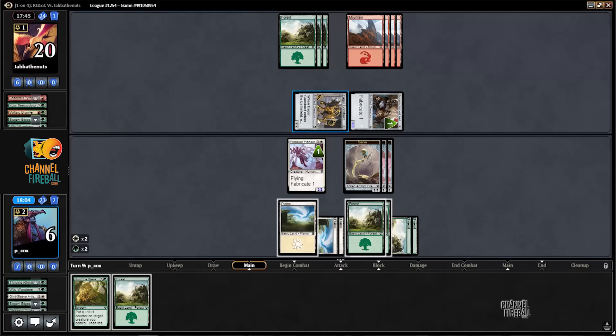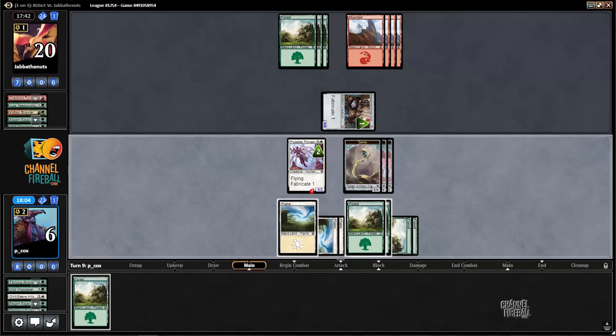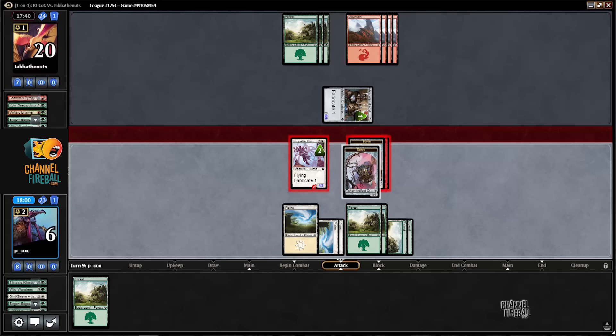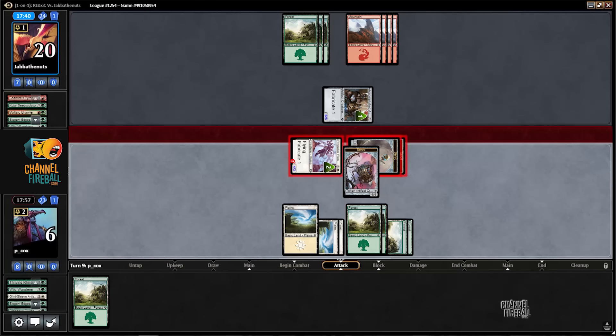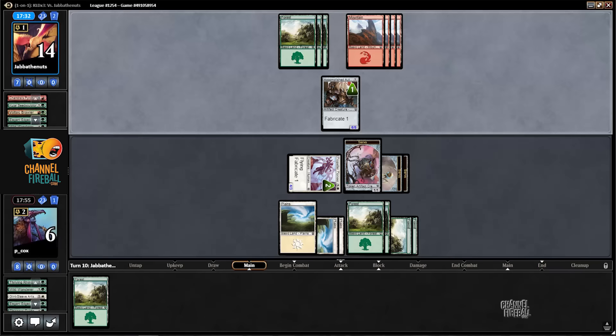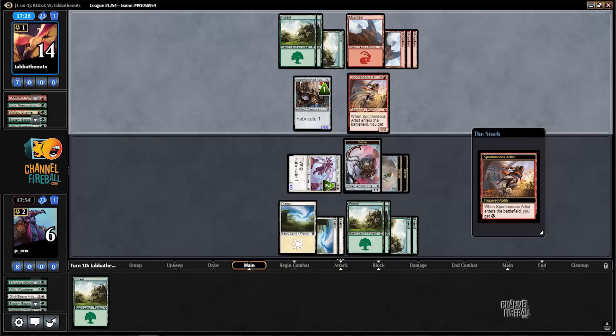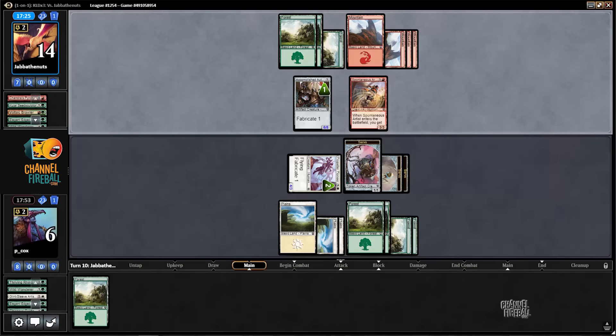We'll Hunt the Weak here. I think I'm going to attack with everything but one chump blocker — which leaves me dead if they have anything, but it seems like the best way to possibly win is to just chump this for a few turns and hope we draw a way to kill it or draw Inspired Charge. That will get through damage, but it doesn't kill me so I don't care that much.